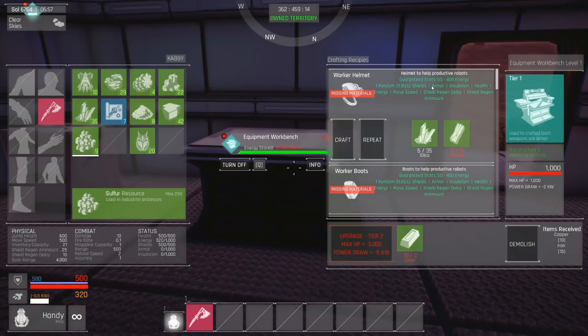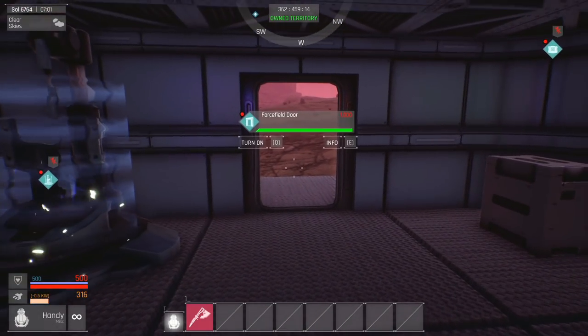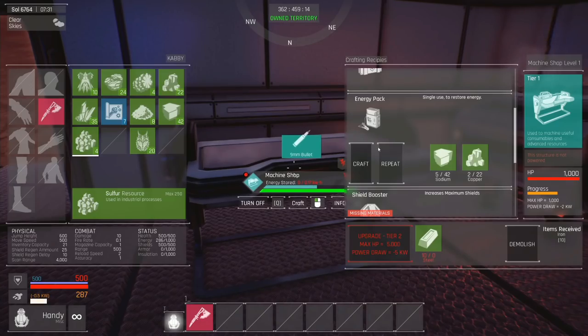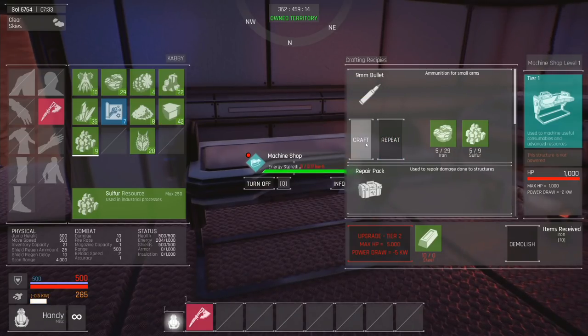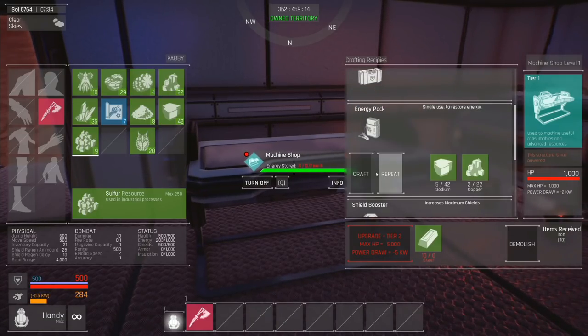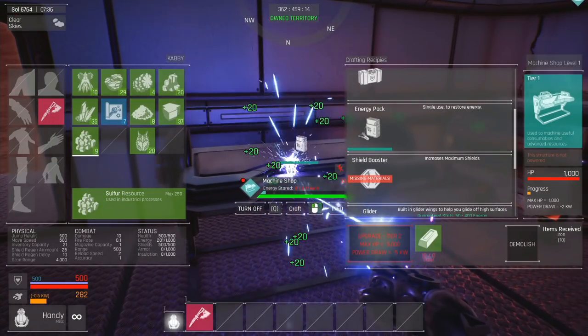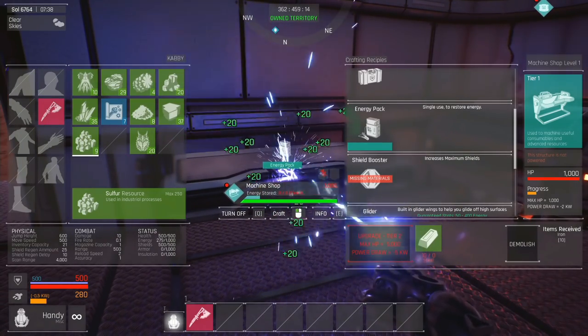If you've crafted an equipment workbench, it will allow you to craft various armor. The important thing to know about armor is that they all have stats and there are various armor types fitting for different tasks. There's combat armor, resource gathering armor, and others. Those are stats and things to keep in mind when building out armor for you and your bots.